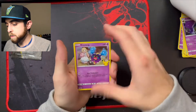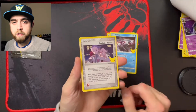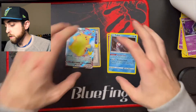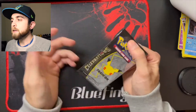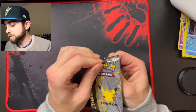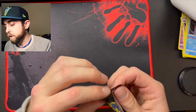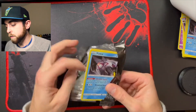Cosmog, Palkia, Rocket's Admin — which I already have — and a Surfing Pikachu VMAX. Another duplicate, that blows. So we finally get some hits and they're both duplicates. I know the set's super small so the odds of pulling duplicates is very high, but you hope, especially with the amount of cards I still need. There's so much — you would think I'd have a shot at not pulling duplicates.